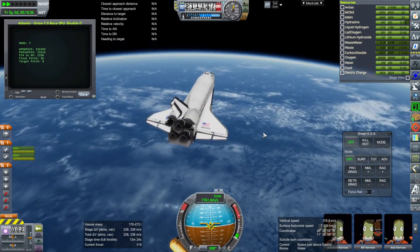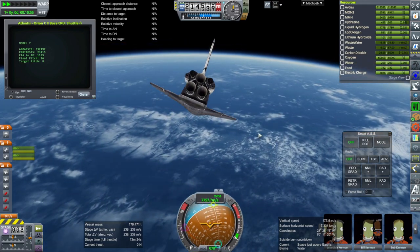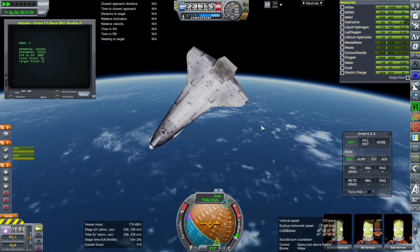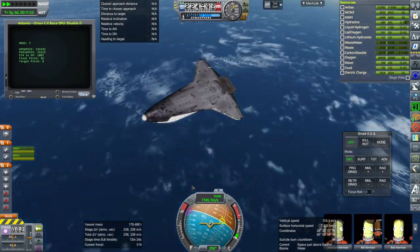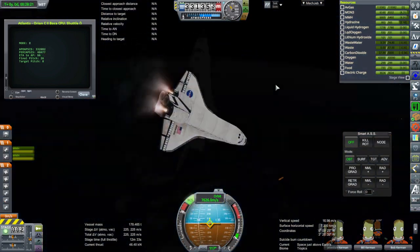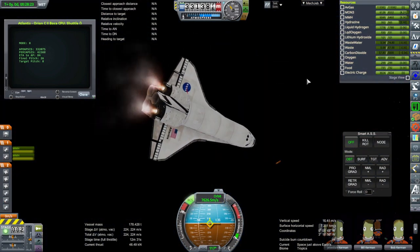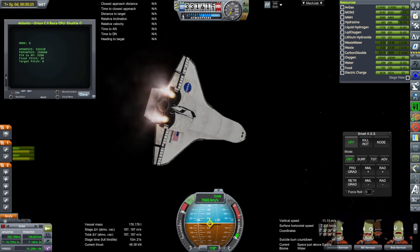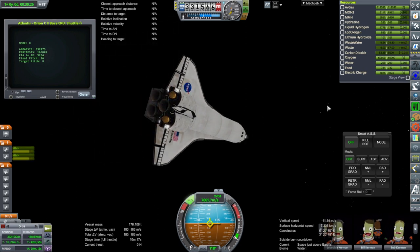Now it's going to do the OMS burn to get into a proper orbit, having left the external tank in a trajectory that will return into the atmosphere. We are on the OMS burn and it'll shut down at 160 kilometers.